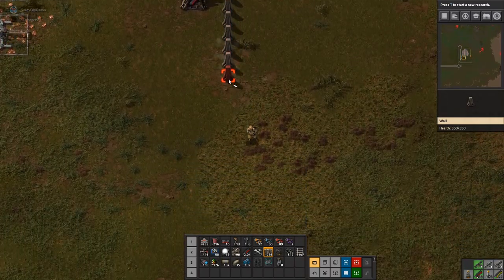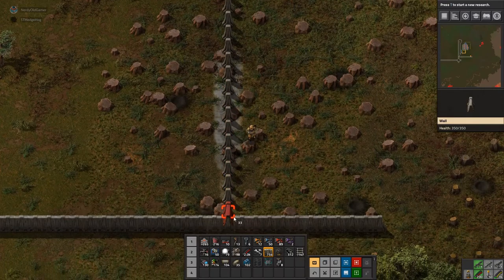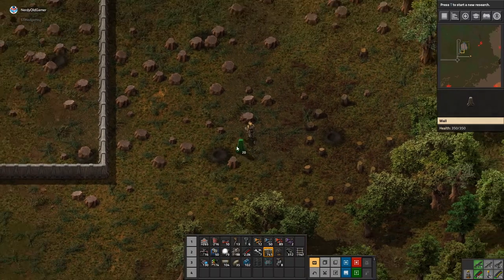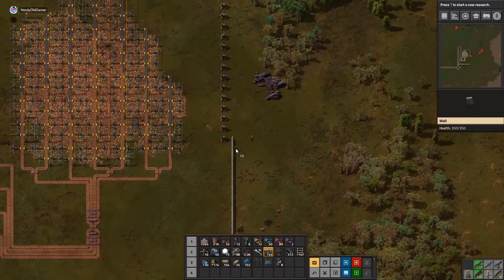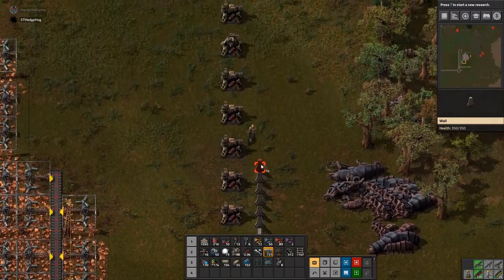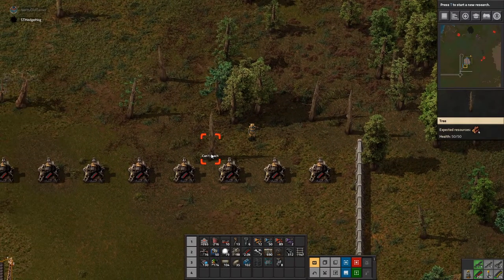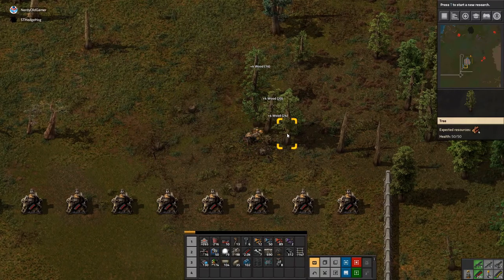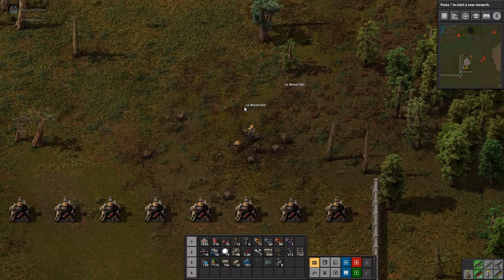What we really need is laser turrets and I think flamethrower turrets as well would be good. I'm out of power over here — there's no power for the copper drills for some reason. Is that connected to the main line? Oh, it is. So that was running from our old mining system and I was just upgrading the power poles.